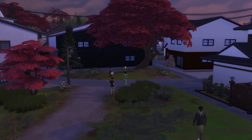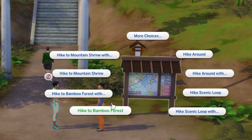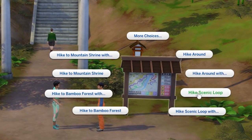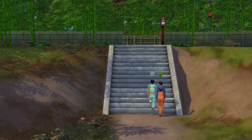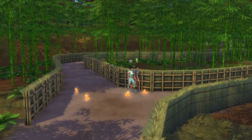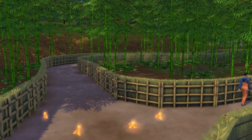Before we move on, also know that around the place — in particular at the entrances to the bamboo grove to the west of the town — you'll find notice boards, and these can be used by sims to start hikes to the various areas in Senbamachi. Hiking can be a great group activity and a way for sims to grow their relationship with each other, or even just a good way to encourage your sims to be more zen.